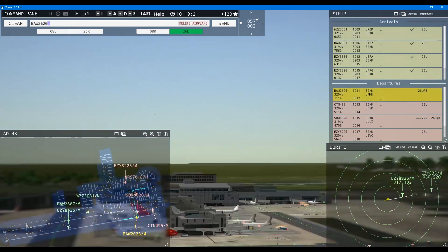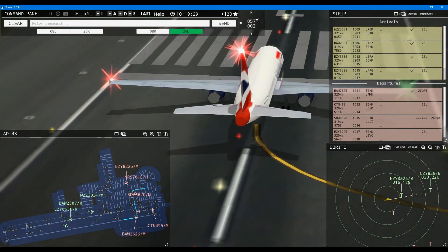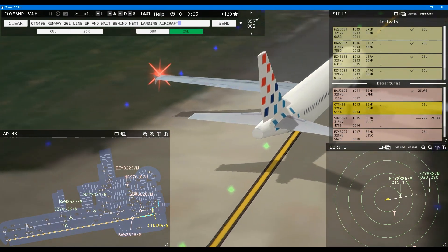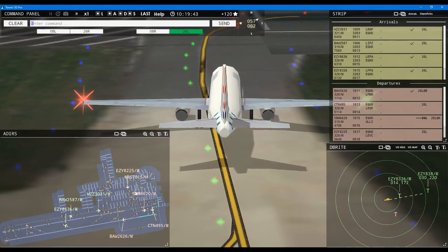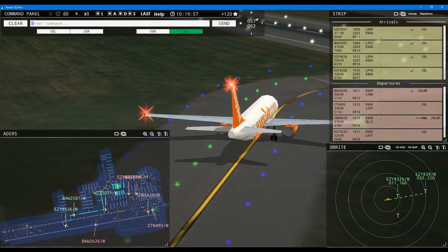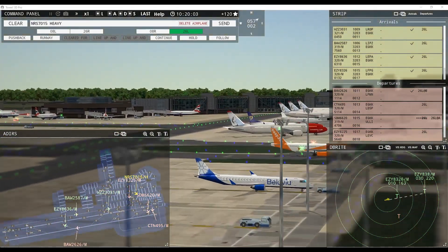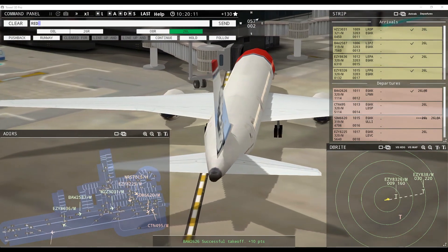Speedbird 2626, wind 57 at 2 knots, runway 26 left cleared for takeoff. Runway 26 left cleared for takeoff, Speedbird 2626. Croatian 495, runway 26 left line up and wait behind next landing aircraft. Let's check Easy and the Wizz — Easy maybe fast enough. Easy 8636, taxi to terminal via Zulu Zulu Tango Juliet Romeo. Red Nose 7015 heavy, pushback approved, expect runway 26 left.